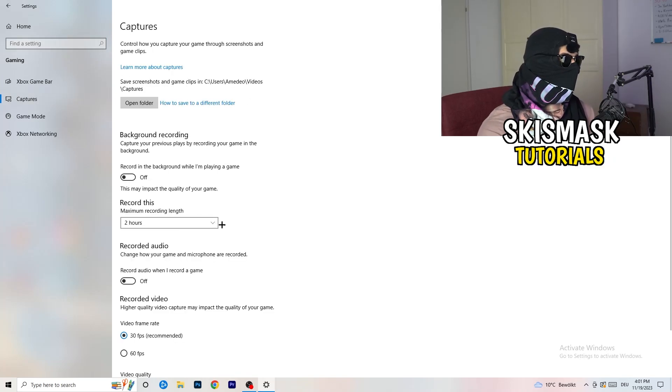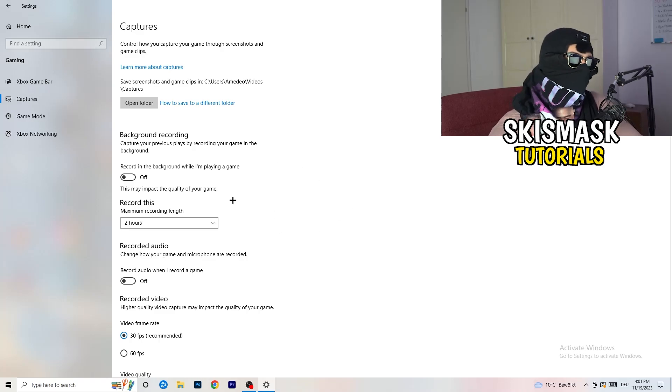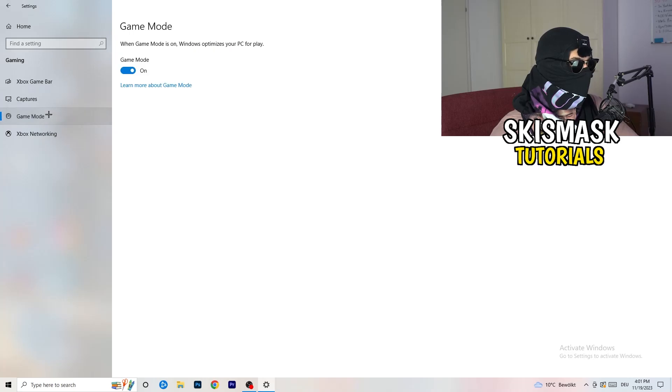Next, go to Captures on the left-hand side. Go to Background Recording and turn off 'Record in the background while I'm playing a game.' If you want to record something, use OBS — Open Broadcaster Studio — which is made for recording games and your screen. You don't want something recording in the background killing your performance. Also turn off background audio recording.